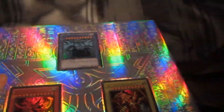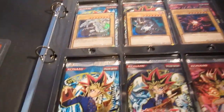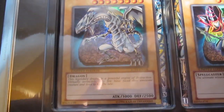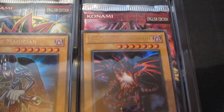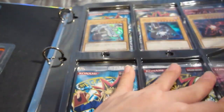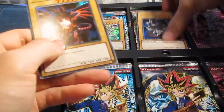I might be getting the American version as well just to open those packs because I like those packs better. You also got the Blue-Eyes White Dragon promo, the Dark Magician, and Red-Eyes Black Dragon. I think it's a really good buy — if you're wondering whether to get this or not, I really recommend it. It's really cool and you get a binder as well, so it's all worth it.